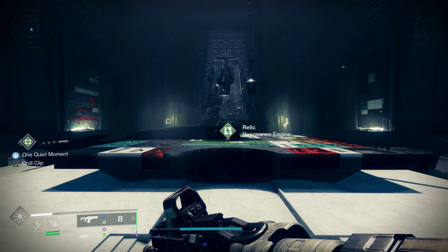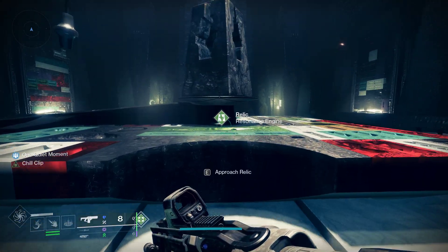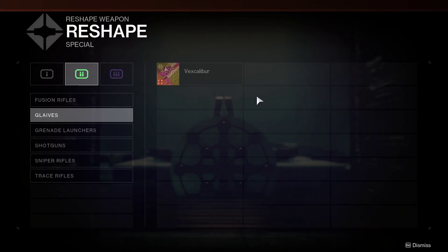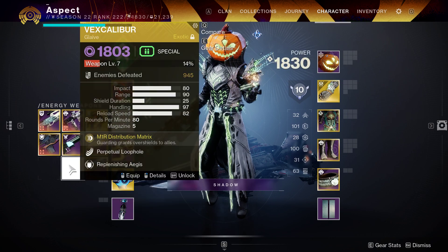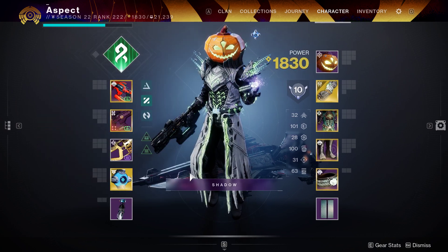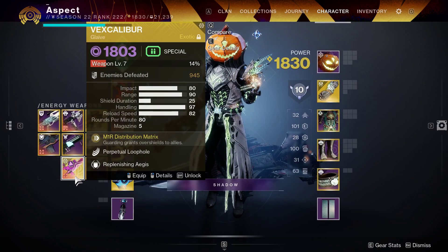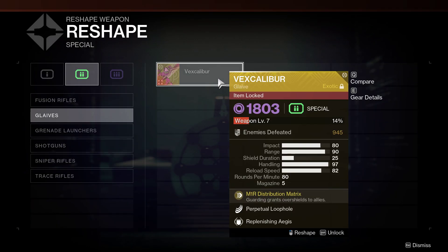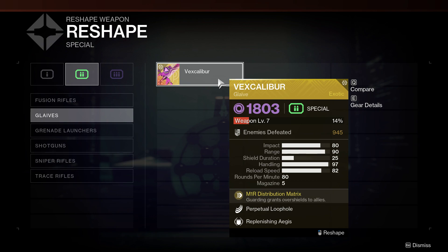With the weapon equipped and locked, come to the relic. Then go to the reshape menu, hover over glaive like this, then open up your menu and take off the weapon. It should still be locked — keep it locked — and then back out into the reshape menu and unlock the weapon.